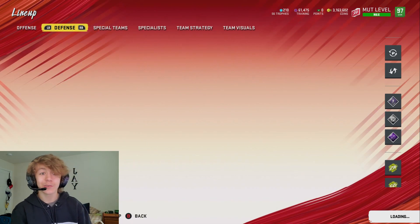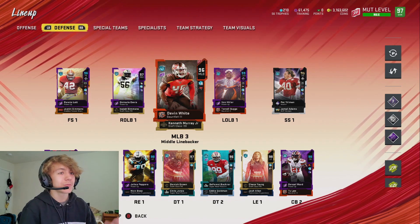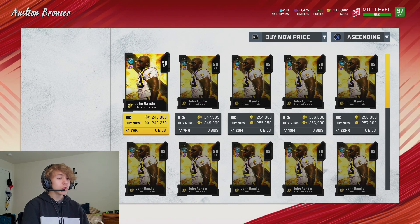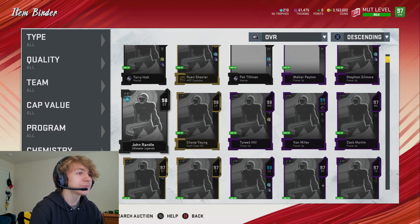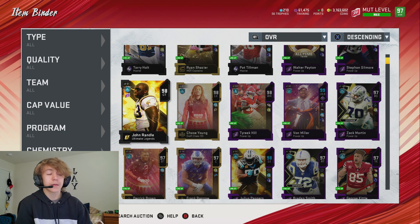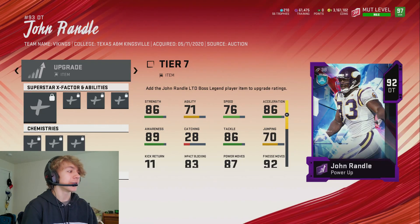EA literally nerfed Walter Payton - they know he should have got Bruiser. EA, if you're watching this, you cheesed out Walter Payton. He's supposed to have Bruiser but you decided that would be too OP. Just wait till our team gets upgrades - the squad's looking really good. I forgot to mention we also got Ryan Shazier up to a 99 overall because they came out with more tokens. I think we should play John Randall - let's see how much he's going for.